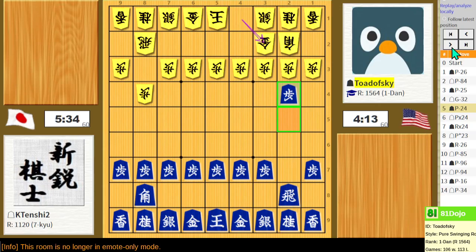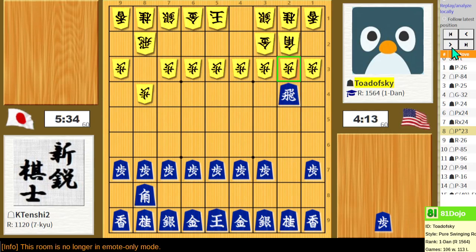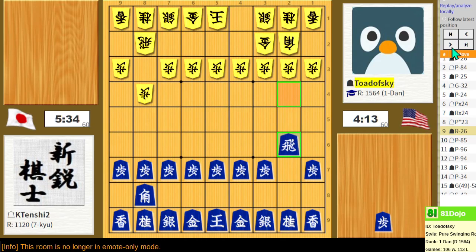If I'm facing four-file Rook or Ranging Rook, it doesn't really go that well. As soon as you get the pawn to two-five, I gotta move the gold up. Then you do your floating Rook back to six, and from there it's pretty typical. That's exactly what I would do if I was Sente. Yagura's a very solid shape, so it's a good one to build.